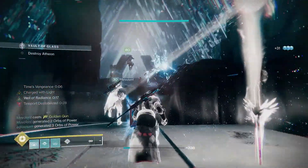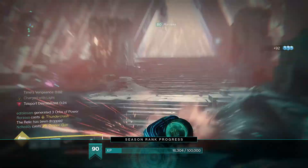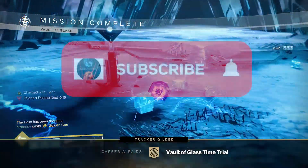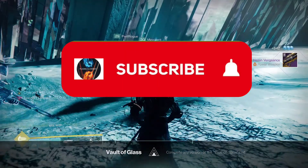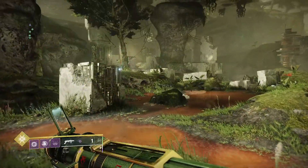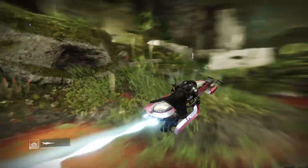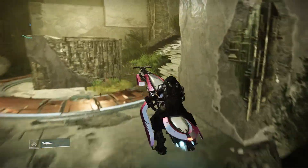I will not be covering any cheeses as they usually get patched — I have learnt my lesson from past guides. For DPS encounters I obviously recommend Breach and Clear mods, but you might be seeing this guide after Season of the Splicer, so bear this in mind. Make sure to leave a like for the YouTube algorithm and subscribe to help my channel out. This is an encounter guide; I have made videos on the chest locations and crystals, linked at the end. Enough talking, let's discuss the first encounter.